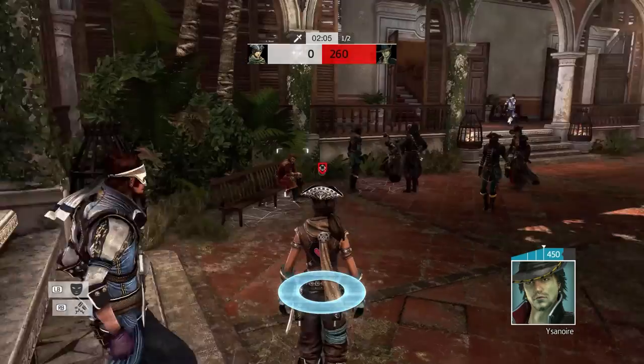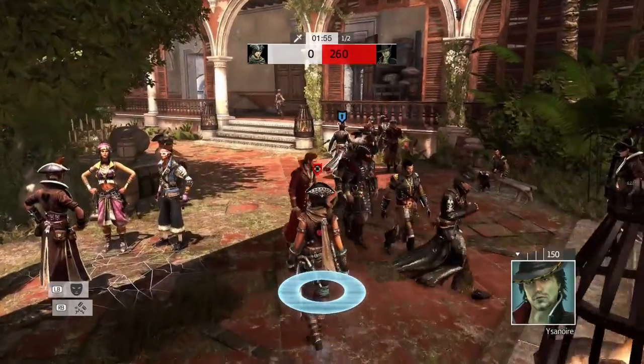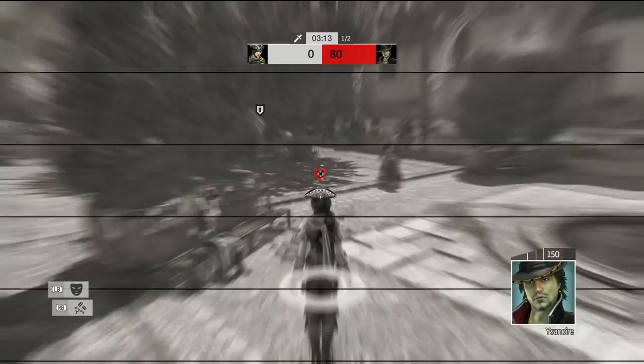Another beautiful thing about Disruption is that it prevents a lock prompt from appearing above your head. A lock prompt basically allows your pursuer to easily lock you without looking in your direction, if you're performing one of the high profile actions such as killing, stunning, or running. With Disruption you don't have to worry about it anymore. Also, a lock prompt will not appear above your decoy if your opponent is disrupted, making it very very useful.